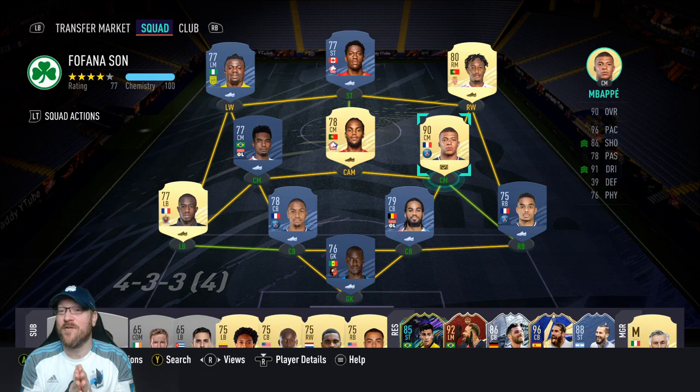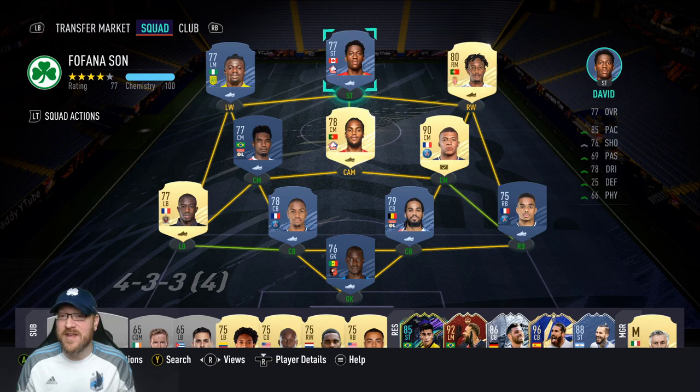I made this squad so you can have Mbappe in the team. I've got an actual Mbappe, but I know a lot of people out there have loan Mbappe. Mbappe makes this challenge so much easier with his pace, shooting, and physicality. You can play through balls to Mbappe, get in on goal, get a quick easy goal, force the rage quit, or just go for the golden goal and help each other out.